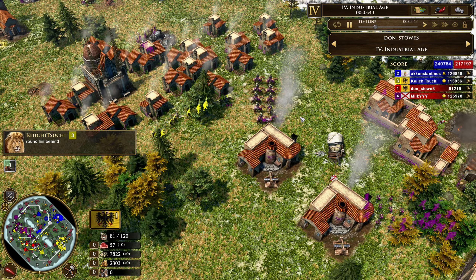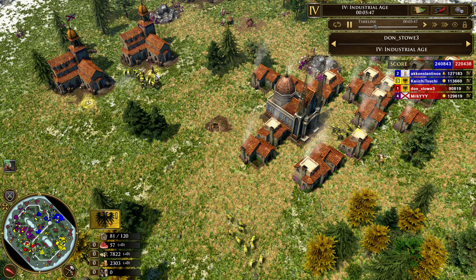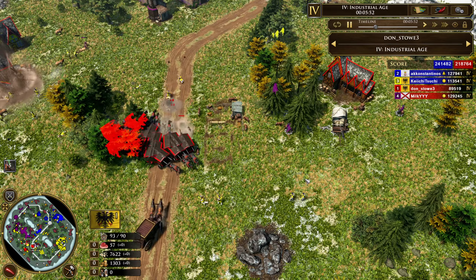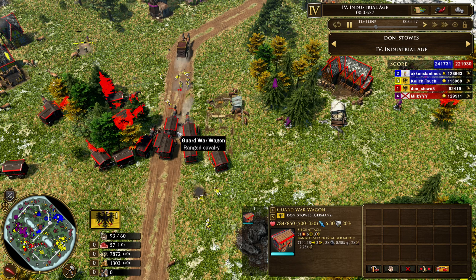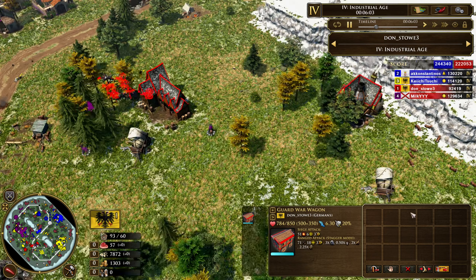Villagers caught right in the middle of it — all these settler wagons. Look at all that lost villager economy just in one engagement. Red Germany looks dead as a doornail. He is not coming back from that. And where's the explorer? The explorer is right underneath the PC. Yeah, this is looking like a game over for you.